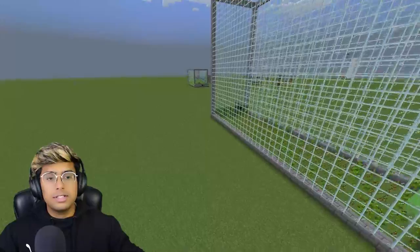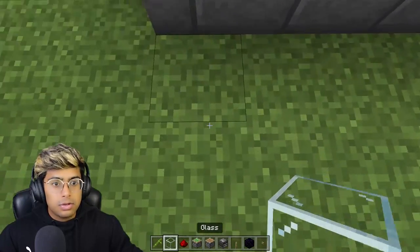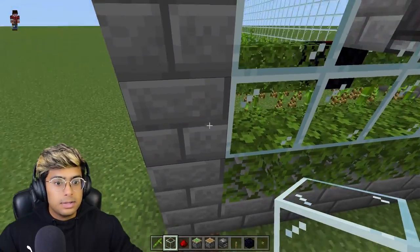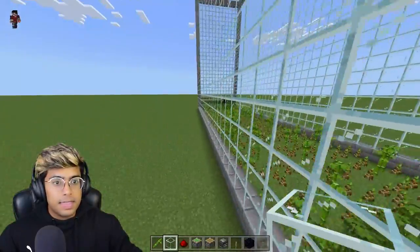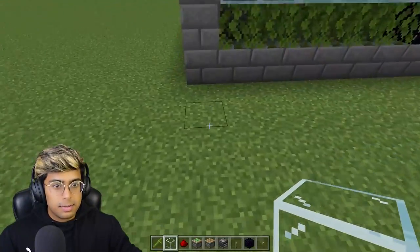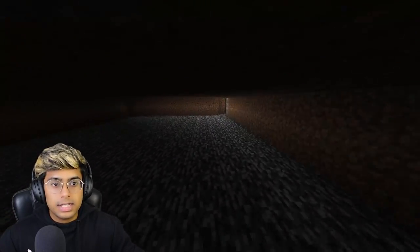Now we're adding the collection system. Come to this corner, go down two blocks and then three blocks total. Remove two blocks here except for this one block. From here all the way to the far end, make an entire space underground. I've made the entire underground space — this is where the collection system will go.